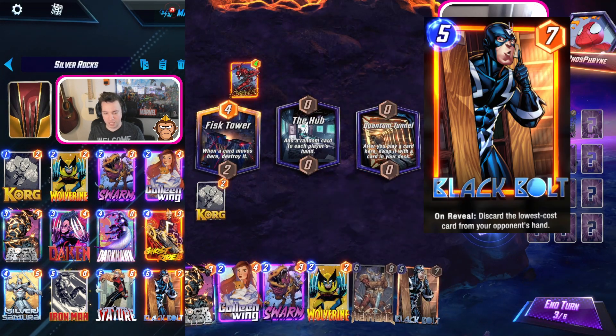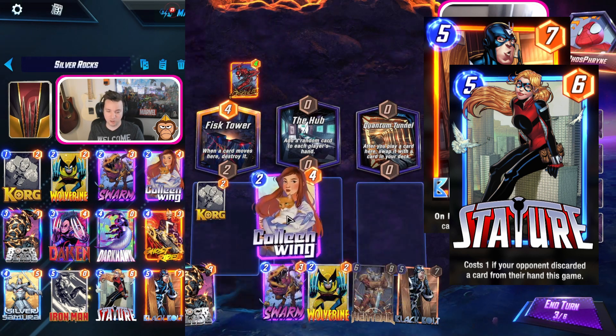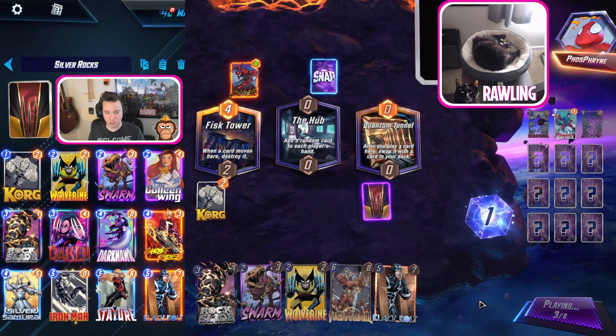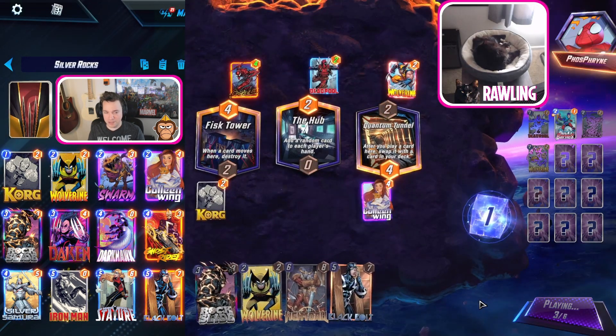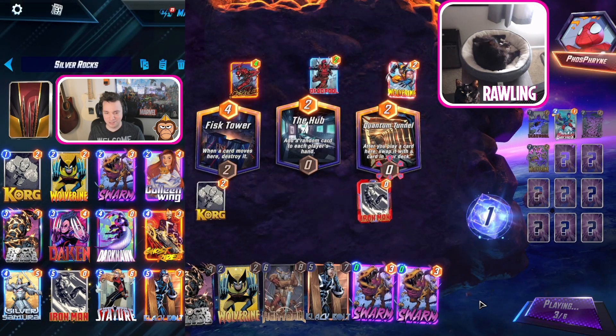We have Black Bolt and Stature, because if you're running Silver Samurai, Stature feels pretty free, and Black Bolt is just another enabler. You have a few packages here: the discard stuff package, the Darkhawk package. It's kind of fun - I liked it enough to finish the missions at least, and here are the highlights.